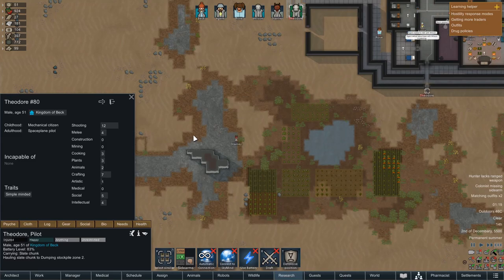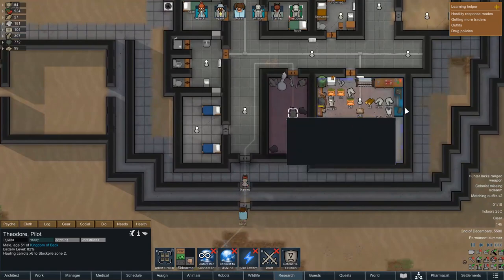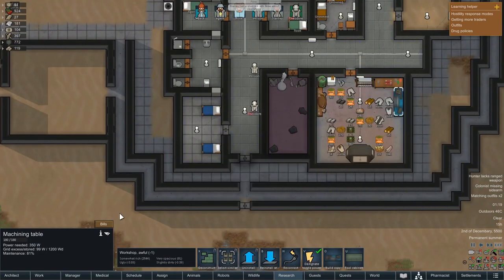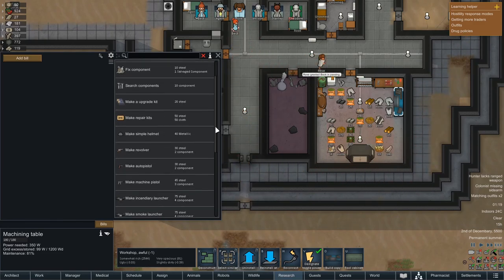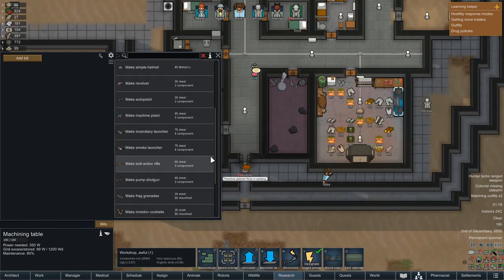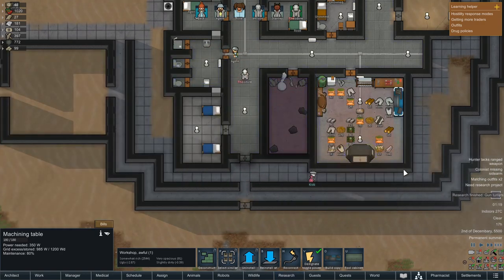Shooting - he seems to be very, very good at shooting. So we definitely need to equip him with a weapon. Let's have a look at the machining table and see if we can make anything decent. I'm going to guess not really at the moment, just because we've not got that research into making better equipment.